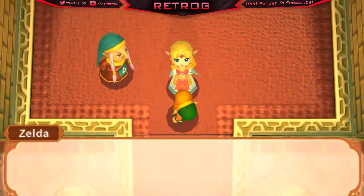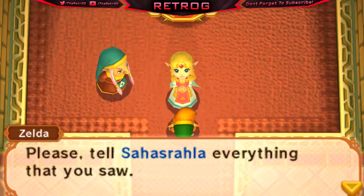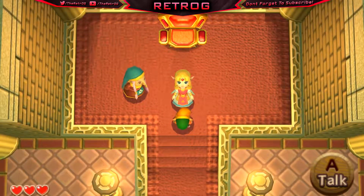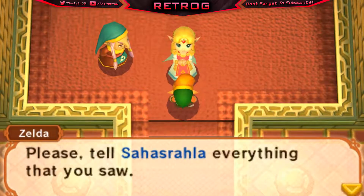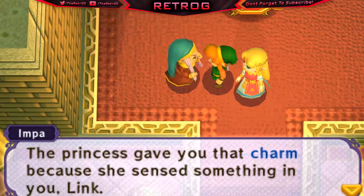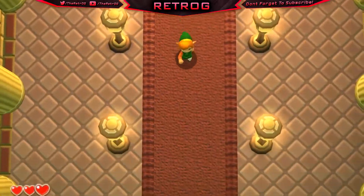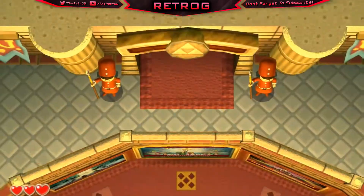Zelda says: 'Now there's just one more thing — I would like to send you off with my most treasured possession. It's a rather special charm.' Impa objects: 'Are you sure about this, Princess? The royal family has kept that safe for untold generations.' Zelda insists: 'Quite sure, Lady Impa. This has been in my safe keeping since the day I was born — now I will entrust it to you. Please take good care of this charm — you will have need of it soon.' We got a special charm from Princess Zelda! She asks us to tell Sahasrahala everything we saw.